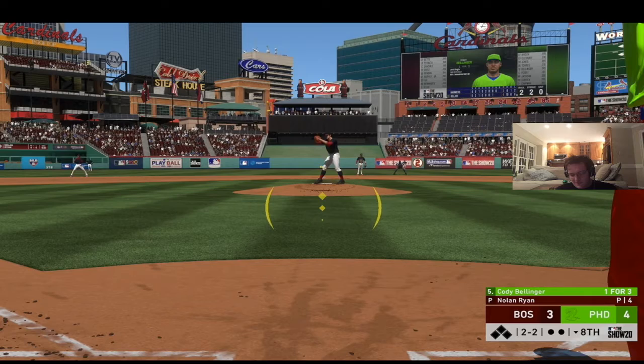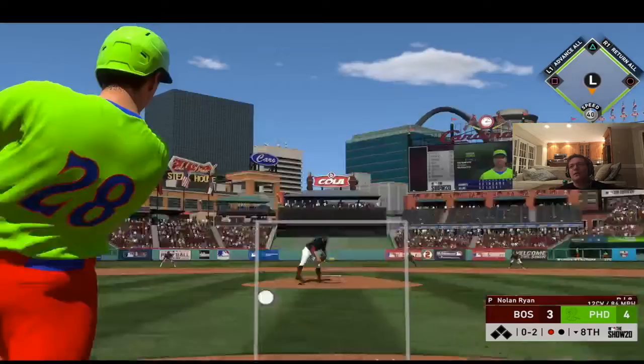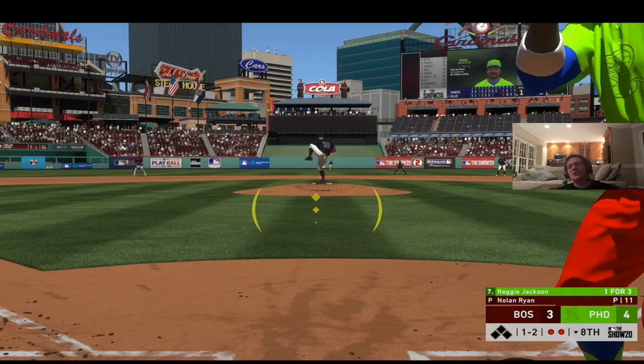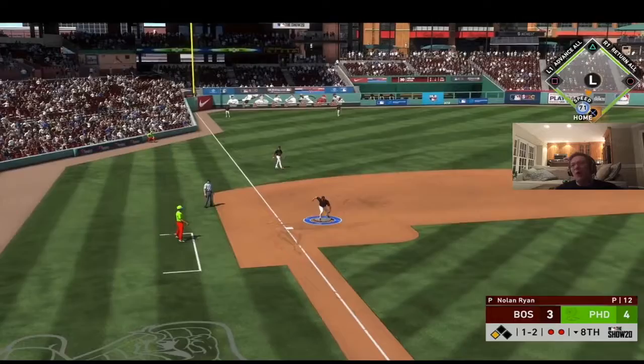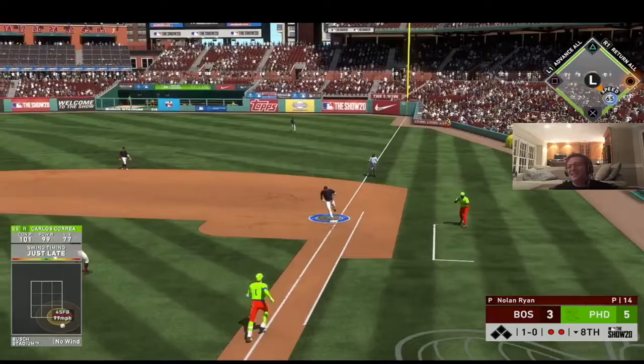Bellinger strikes out looking for the first out of the bottom of the eighth. Buster Posey hits a blooper to center but the center fielder catches it for the second out. Reggie Jackson hits an opposite field ball that gets past the diving fielder — he's heading for second, then third, and I send him home. He is safe — an inside the park home run, you don't see those every day! Correa hits to the first baseman who tags him for the final out, and we're going to the ninth.